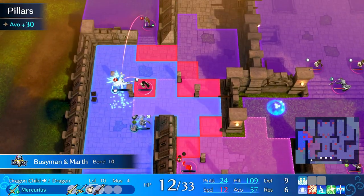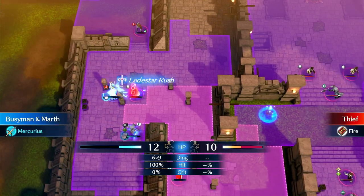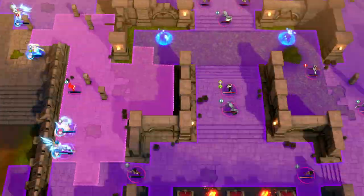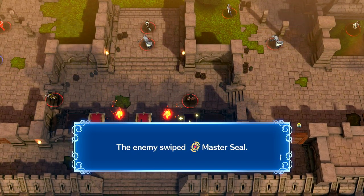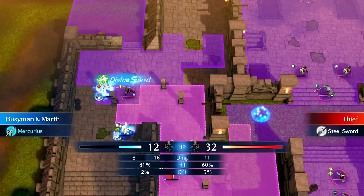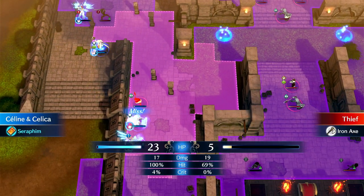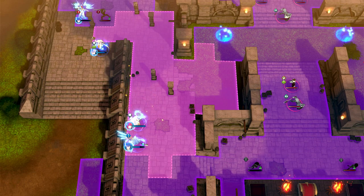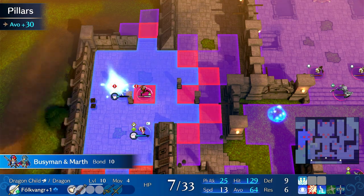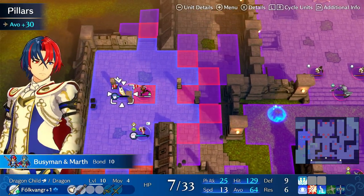Turn efficiency isn't the only thing that would be considered optimal — there's also such a thing as XP efficiency. In this case, by virtue of how I deployed my units, I've deployed four units on an eight-unit map so those four units can get as much XP as humanly possible. XP efficiency is something you should think about on any run, even if it's not an LTC or anything like that, because you always want to feed the units that need it.